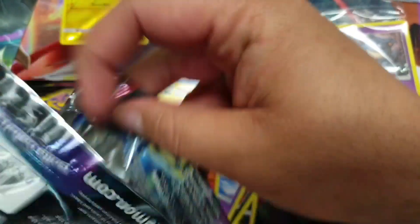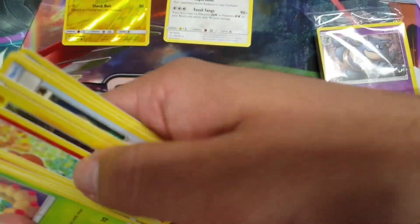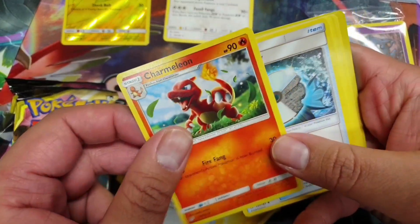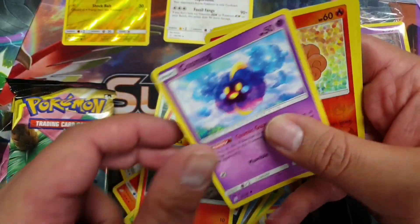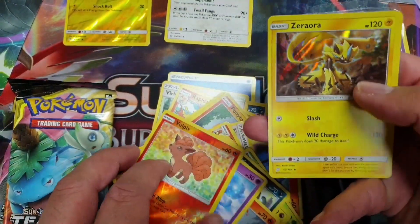I've heard people shouting they've got Charizard promos — people got Charizard promos! I've got a white code card for a change, which I don't usually get at pre-release. From this pack: Electro Charger, Charmeleon, Water Memory, Weedle, Dratini, Alolan Grimer, Lamita, Cosmog, Vulpix, and a Zeraora holo — nice!